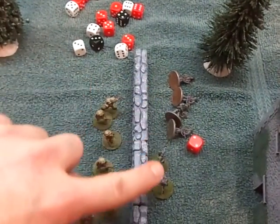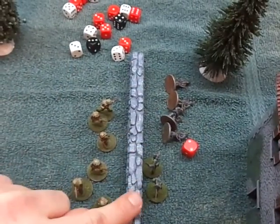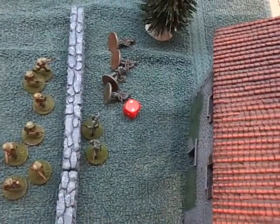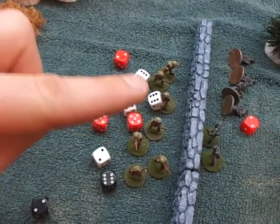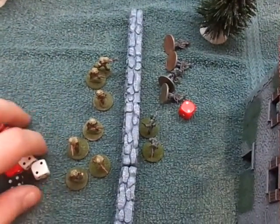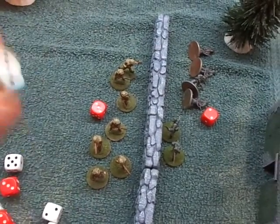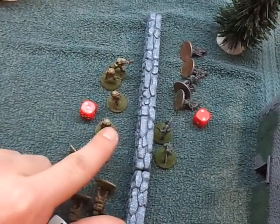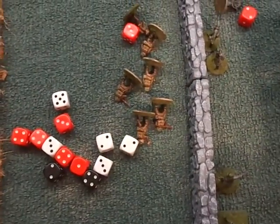Since this is simultaneous, the Germans strike back. They start with 6 dice, plus 2 for the British movement across the open, plus 4 more for defending the wall — that's 12 dice right back at the British. We roll: 6 dead and 3 points of shock on the British. Then we roll to see if their leader died too — you can't roll less than a 6 — and unfortunately the leader bites it. That wasn't a very good day for the British.